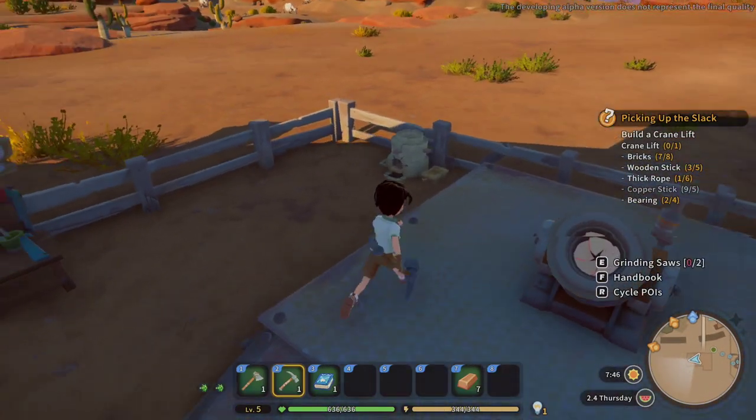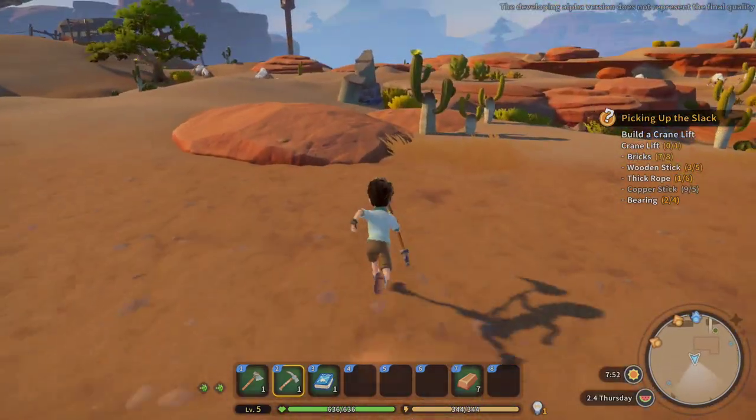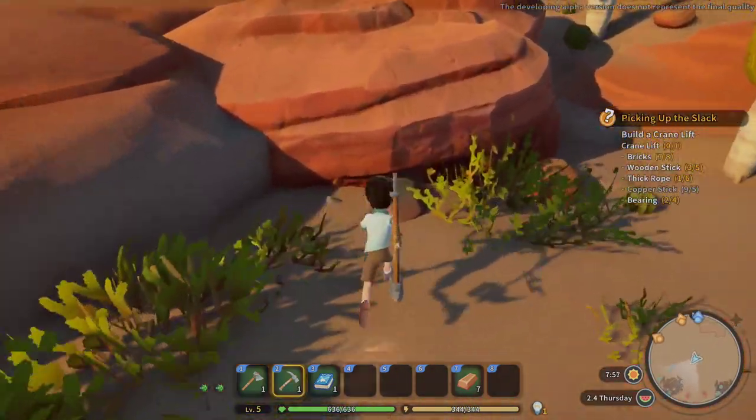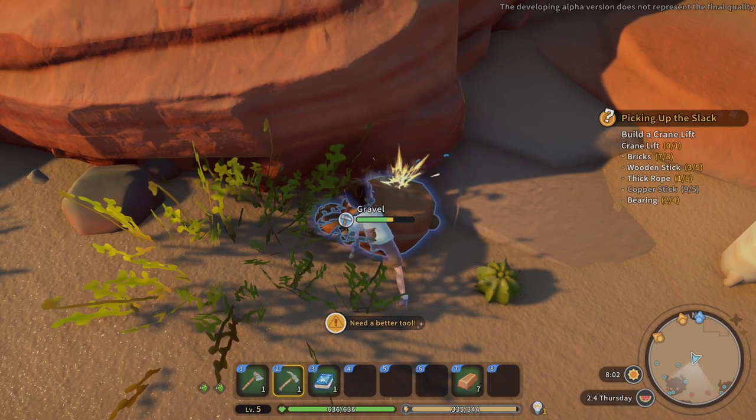For now let's try and figure out bricks. We almost have enough bricks, I just need a little bit more stone for bricks, so I'm gonna go break a couple stones out here. Sadly I still don't have a strong enough one to break big stones, but I can break these. I break these gravel ones — I can't break hard stones yet.